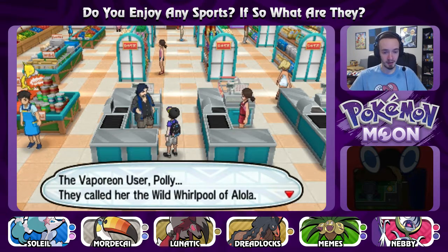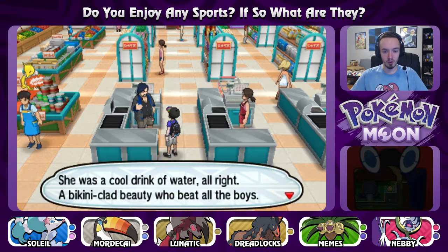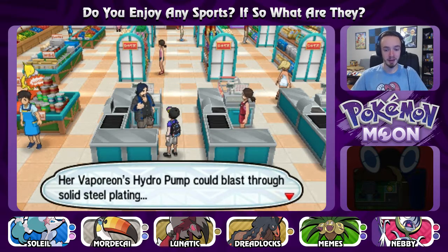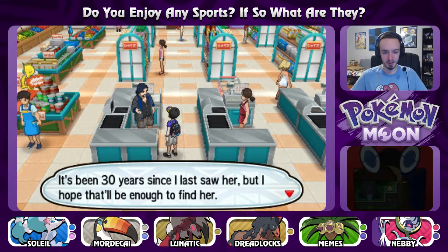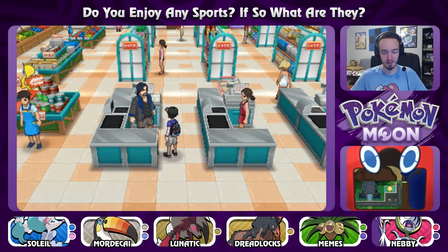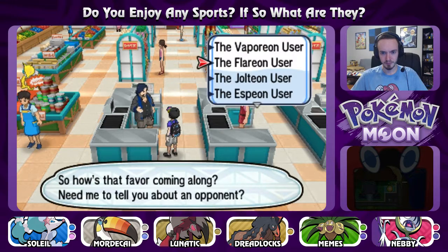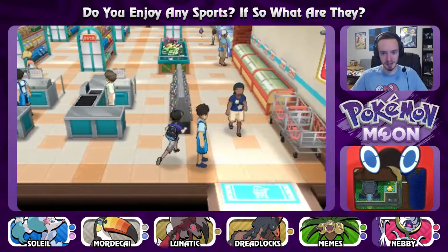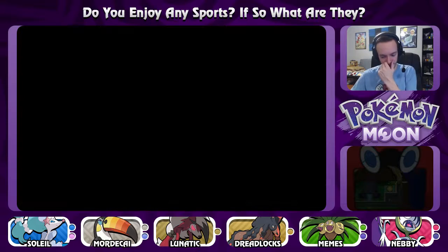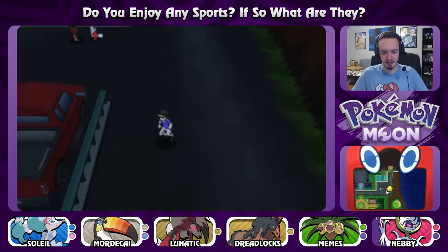Looks like what we need to do is go and battle the various Eeveelution users, which are probably scattered throughout the islands. Vaporeon user Polly — they called her the Wild Whirlpool of Alola. She was a cold drink of water, a bikini-clad beauty who beat all the boys. Her Vaporeon's Hydro Pump could blast through solid steel plating. She was from Melemele originally and I think she trained to be a teacher. So she's going to be on Melemele. I think I might actually save the Eeveelutions and come back to that in just a bit.